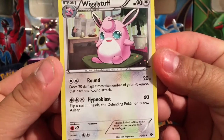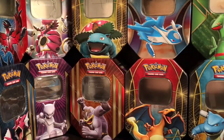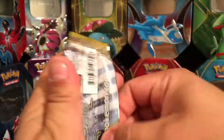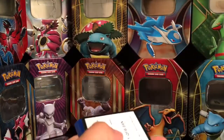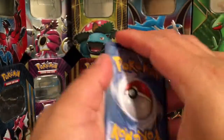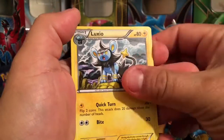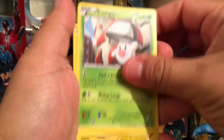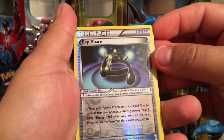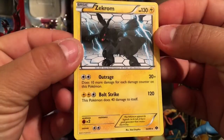The Wigglytuff is a rare card, 79 out of 99. Let's start off by opening the Next Destinies pack first. Here is the code card for you guys. We have a special energy, a Shelmet or Foongus, a reverse holo, and a Zekrom non-holo rare card, 59 out of 99.